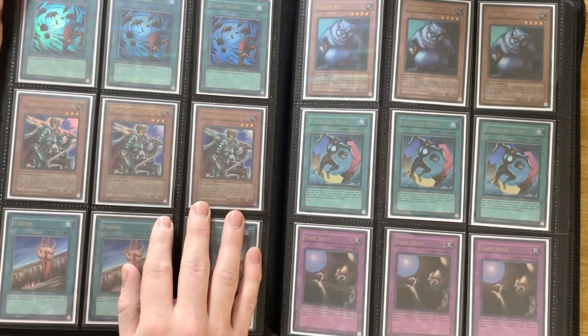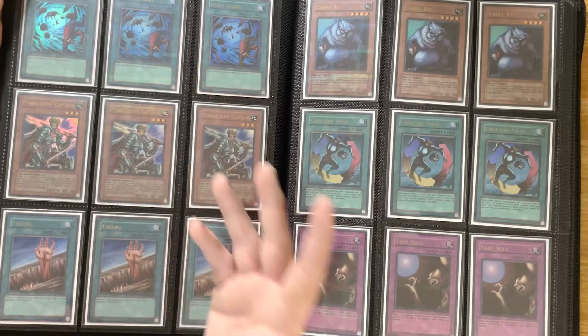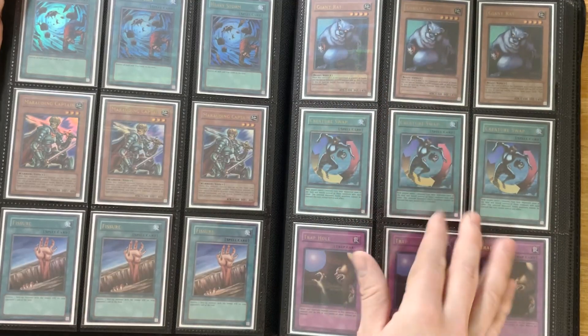Next we have a playset of Heavy Storm, Marauding Captain, Fissure, Giant Rats, Creature Swap and Trap Holes. Heavy Storm is the main one that people would have played out of this stuff here, but Giant Rats, if you played Mill - shoutouts to Alex.